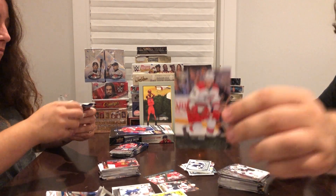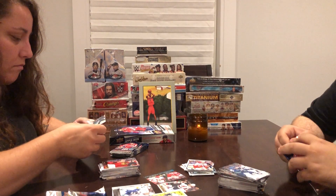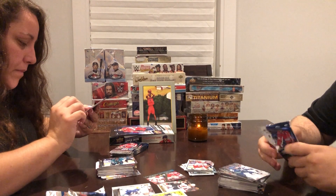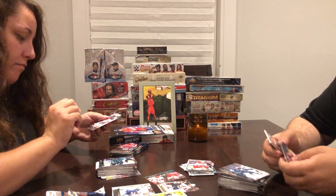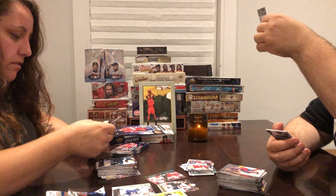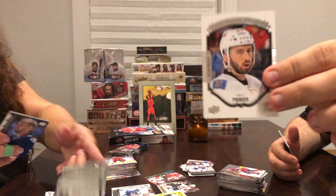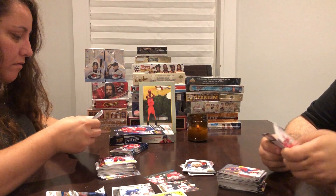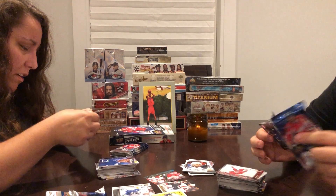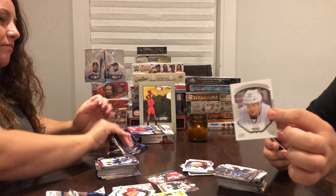Brett Pesci Young Gun. Kira — project portrait. Brooke McGinn. Portrait of Shane Prince.